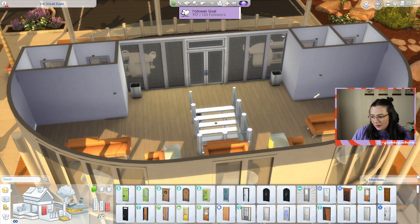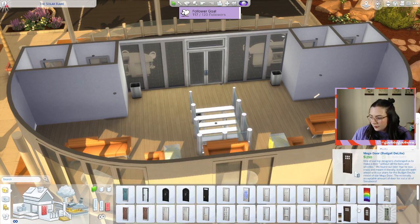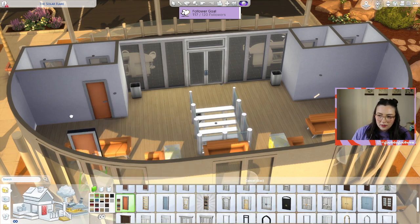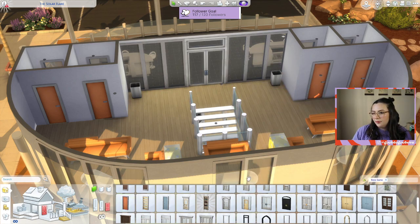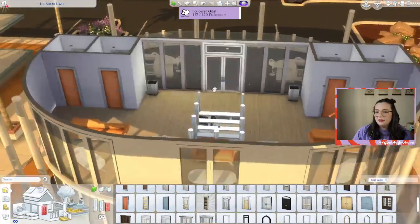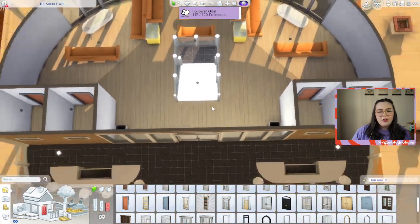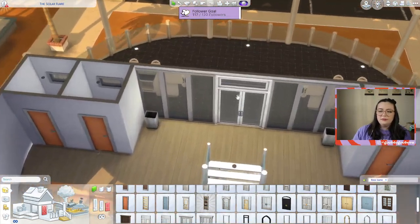I need some bathroom doors. Let's go base game. I want these. Oh, doors are moving. It has summer vibes - I agree, I think that works with the Solar Flare. The old one was like red inside and I did not like it.